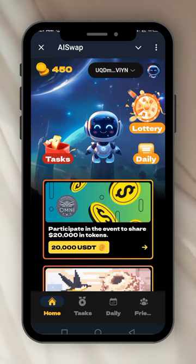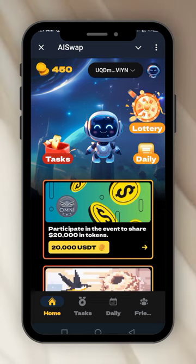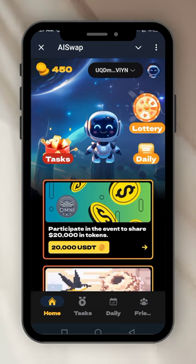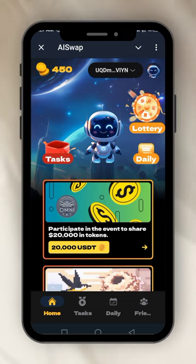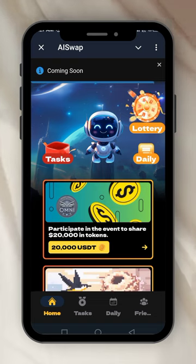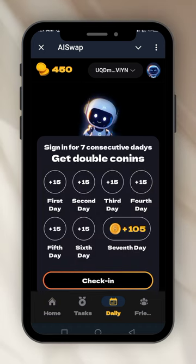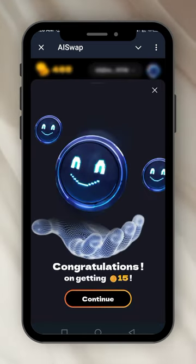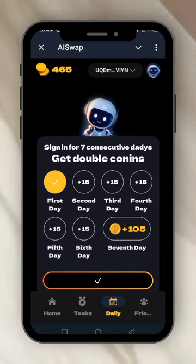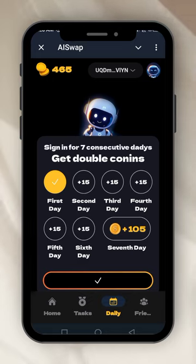I've claimed it. So what's here for us? This is the AI Swap. Let's click on the Lottery — we're just exploring everything about it, so that when you click on my invite link you already know what to do and can start mining. The Lottery says 'Coming soon.' Let's go to the Daily Check-in — they're giving 105 coins. I check in to collect it. Congratulations on getting 15 coins — it's the first day. They say sign in for seven consecutive days to get double coins.